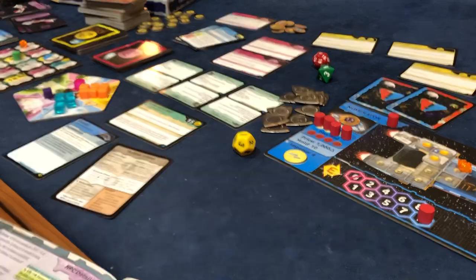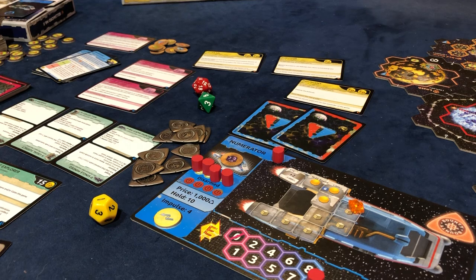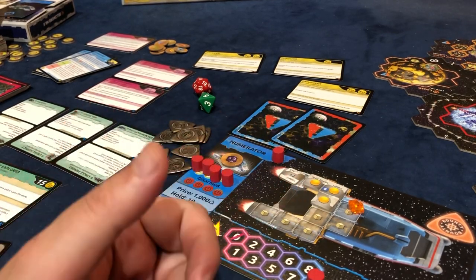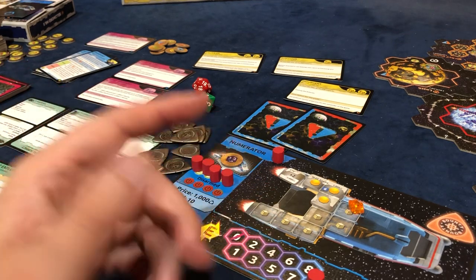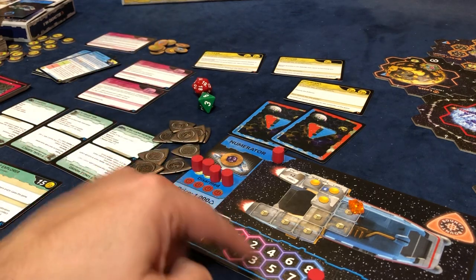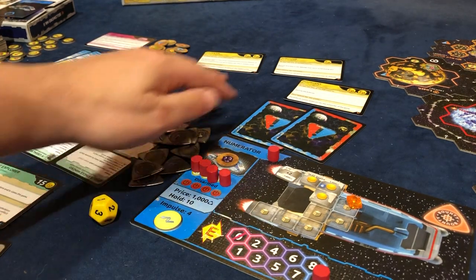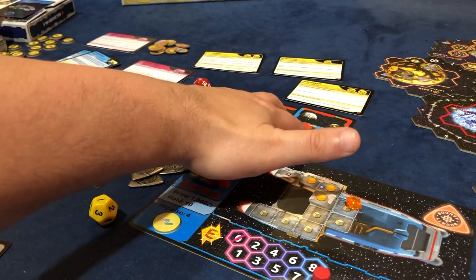For the respawn, we're going to finish out the round and then next round I just respawn with one damage because I'm a tier one ship — it'd be two damage if it was a tier two. I don't lose anything. I would have lost any cargo I had, which I didn't have anyways. I get full replenishment — it's as if I landed on the planet. I don't even lose my money and I don't lose my mission cards. I would have lost my mission cards if they were active, but these are completed.